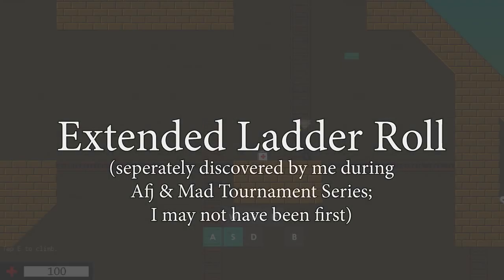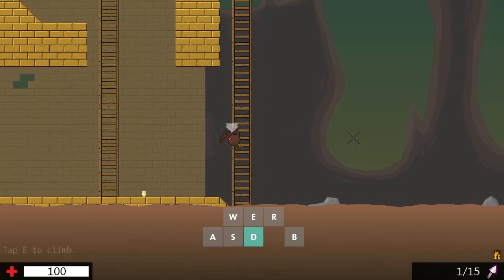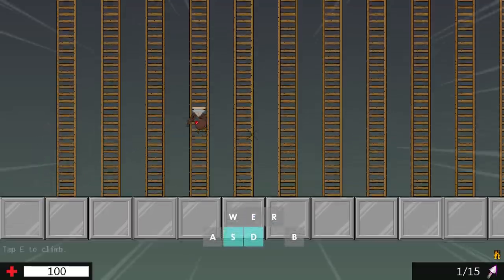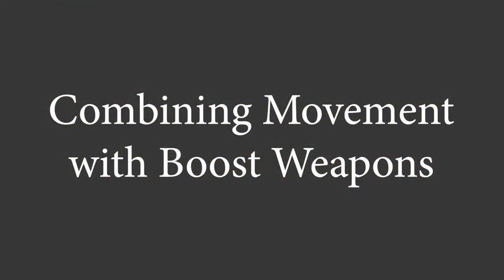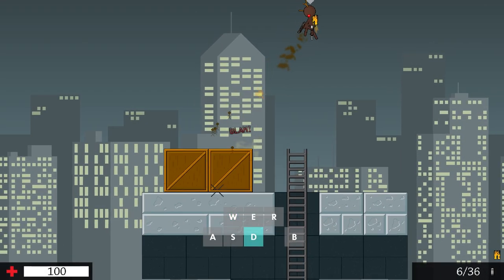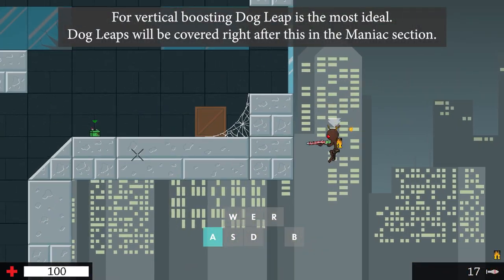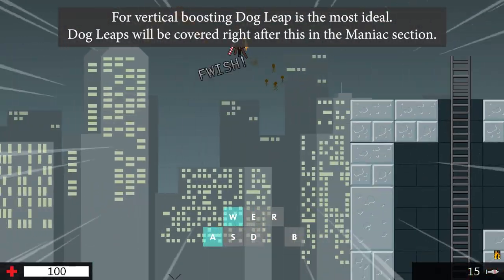You can grab and let go of more ladders while you are in your initial ladder roll momentum to gain more momentum and travel a longer distance. The concept of every movement technique is to combine momentum. You can also combine momentum of a movement technique with momentum of a boost weapon — jetpack hop into boost to gain more height and travel longer distances vertically, or wall jump or ladder roll into boost to travel longer distances horizontally.